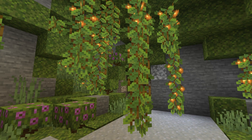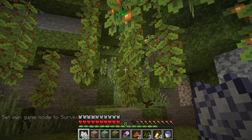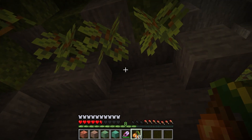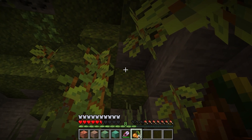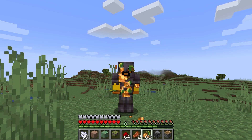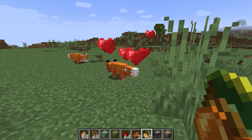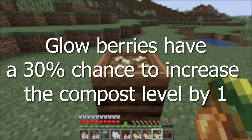Fifth is glow berries. Glow berries grow on cave vines from the ceiling of the lush cave biome. You can apply bone meal to a cave vine for it to grow glow berries. Glow berries have a light level of 14 — 15 is the highest in the game. To grow glow berries, plant a glow berry on the bottom of a block and it will grow like cave vines, with a chance to produce a glow berry each block it grows. Cave vines can grow between 2 to 26 blocks long. Glow berries can be eaten to restore 2 hunger and 0.4 saturation, and can be used to breed foxes. They have a 30% chance to increase the compost level by one.